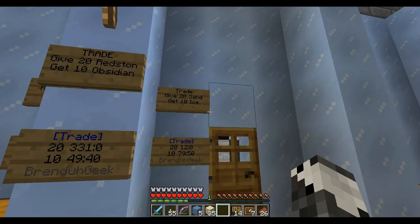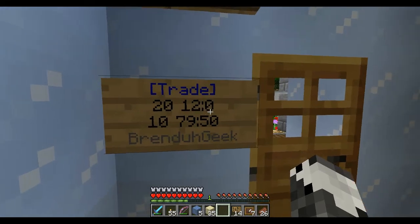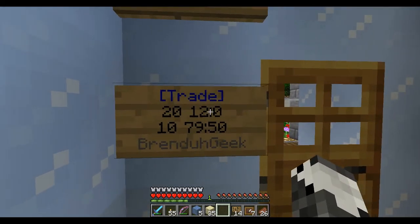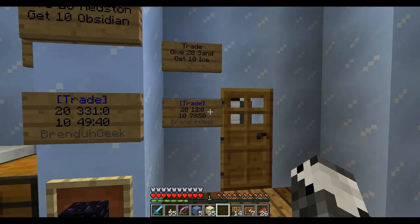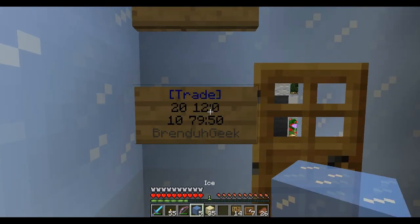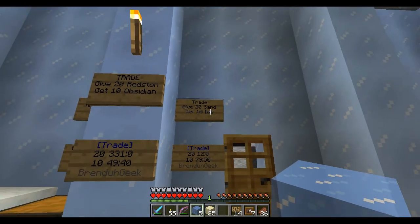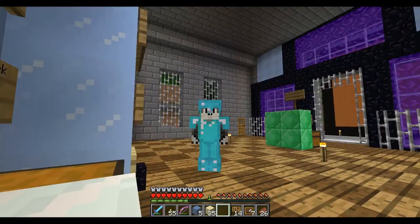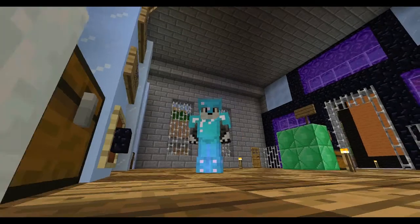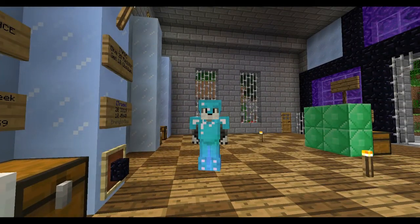I don't know why you would trade sand for ice, but that's what I had in my inventory. When you want to take out whatever is in the sign — say they've given you the sand and you want it back — right-click on the sign and you will get that sand in your inventory. You can left-click on the sign with ice in your hand to add more when it runs out. That covers trading, buying, and selling. If you have any questions, please leave them in the comments. Please like and subscribe, and try out Gibcraft.com — G-I-B-C-R-A-F-T dot com. Bye-bye!